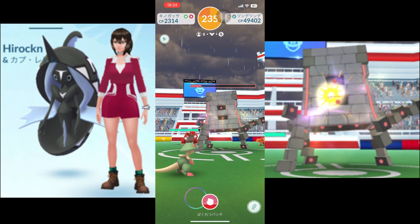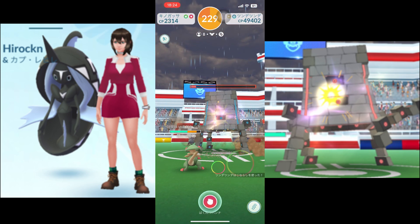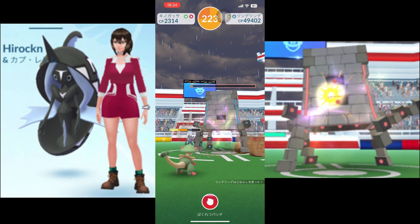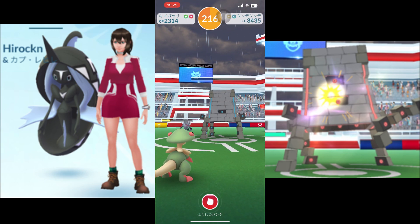Additionally, players may receive souvenirs from their buddy, which can be collected and displayed on their trainer profile. Tapu Fini can also assist in capturing Pokemon — when players have Tapu Fini as their buddy, it has a chance to locate extra items from PokéStops, such as Pokéballs or berries, making it easier to catch more Pokemon during gameplay.